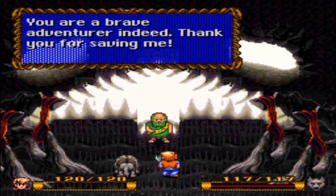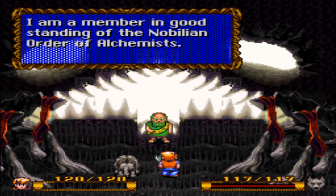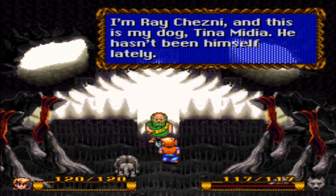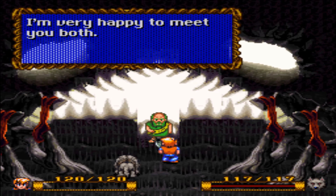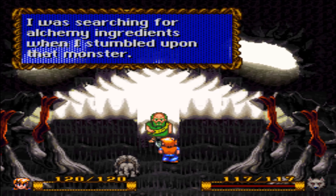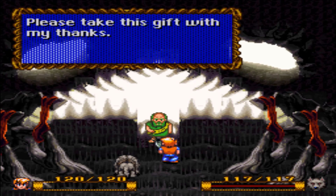You are a brave adventurer indeed. Thank you for saving me. I am Strongheart from the village of Fire-Eyes. I'm a member in good standing of the nobilian order of alchemists. I am Ray Chesney, and this is my dog Tino Medina. He hasn't been himself lately. I'm very happy to meet you both. I was searching for alchemy ingredients when I stumbled upon that monster. If he didn't come along and save me, I would have been eaten alive. Please take this gift with my thanks. Good luck, Ray Chesney.